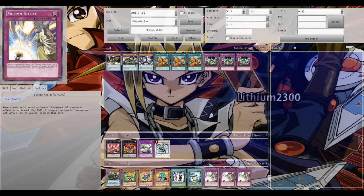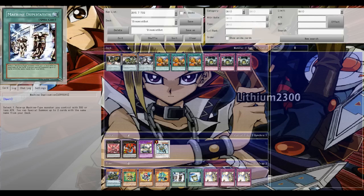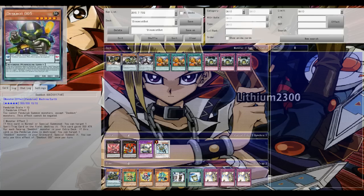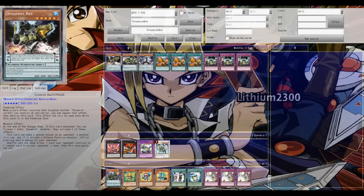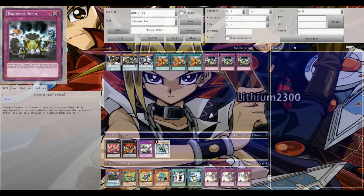The combination of Dynamist and Desbots is definitely an interesting one. I'm going to playtest more and adjust my build, and when it's done I'll post it up. That new Solemn Notice card is definitely going to be very good when it's released in the TCG. Thanks for watching - feel free to leave a comment or a like if you enjoyed the video.